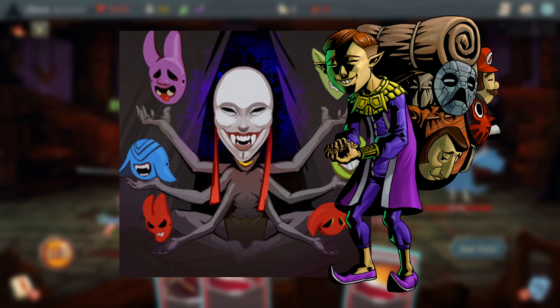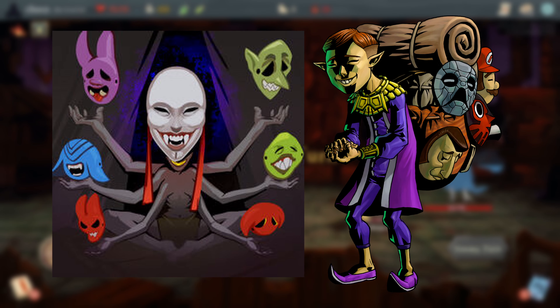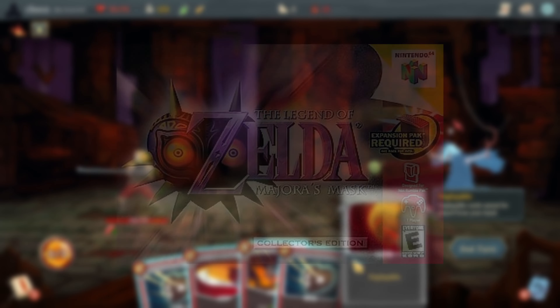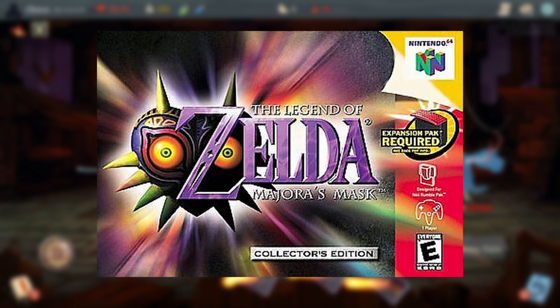The Face Trader could be a reference to the Happy Mask Salesman NPC from The Legend of Zelda: Majora's Mask. Visually they look pretty similar and they also function somewhat similarly through exchanging masks for gameplay effects.